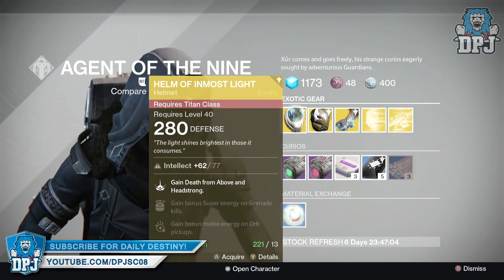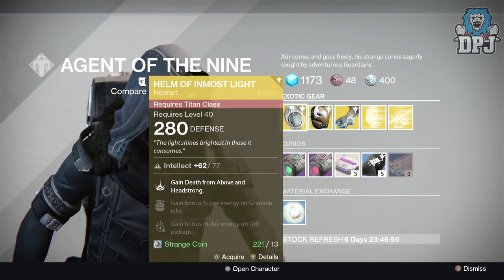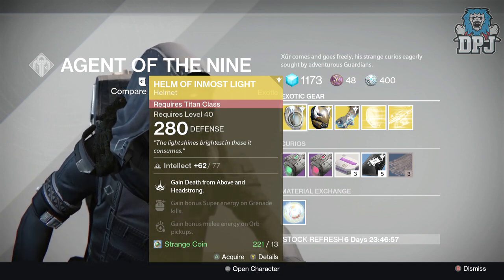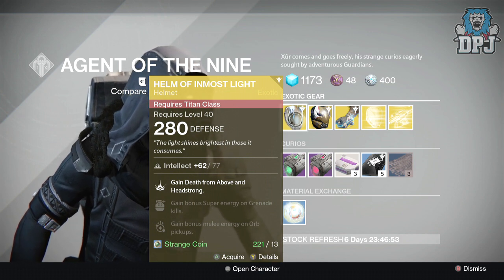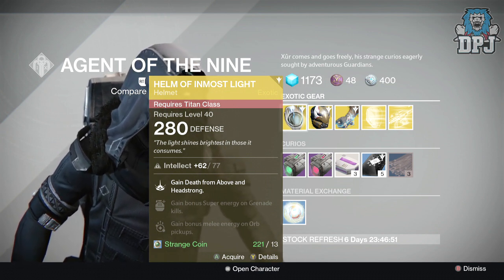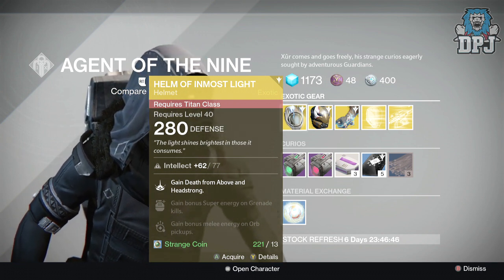For the Titan, he has the Helm of Inmost Light offering 280 defense, costing 13 strange coins, offering 77 intellect. Mods are: Death from Above and Headstrong, gain bonus super energy on grenade kills, and gain bonus melee energy on orb pickups.